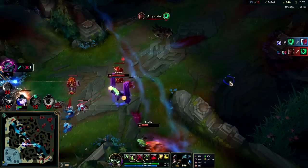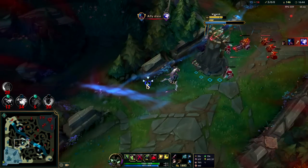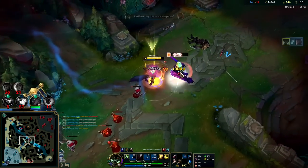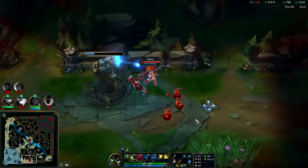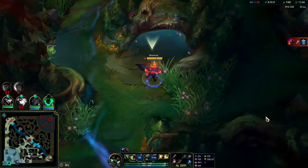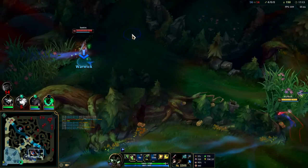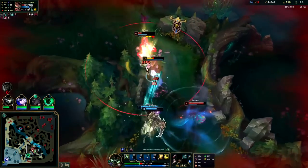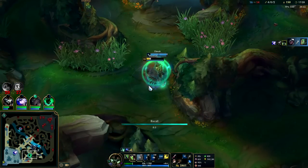Might be able to get a kill here — big speed up off Reksai since she's below half health. I should have maybe Q'd through to get the fear. You don't lose your speed up until you get hit by an enemy champion — minions and turrets don't count. Make sure we're closer to her than anyone else. Oh wait, what just happened — did I just get outplayed? I'm gonna save my E, get the Q-through damage reduction, get the Barrier.